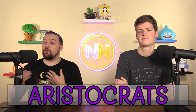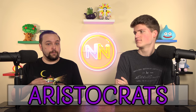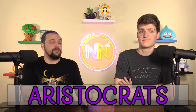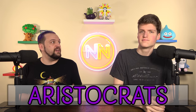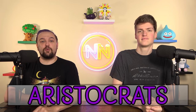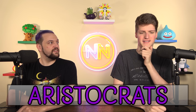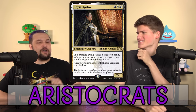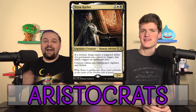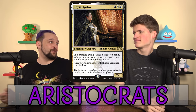The weakness of this deck is Graveyard Hate. Rest in Peace really shuts Aristocrats down — you don't get your dies triggers, you don't get anything. They're also reliant on moving pieces: if you can keep the dies triggers off the battlefield, the deck does nothing; if you can keep the sac outlets off, the deck is way weaker. Kill cards like Grim Haruspex and Midnight Reaper first. Stereotypical Aristocrats commander? Both of us thought of Teysa Karlov immediately.